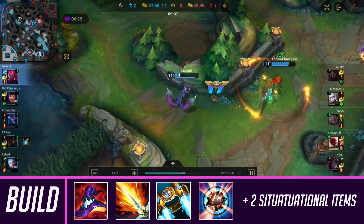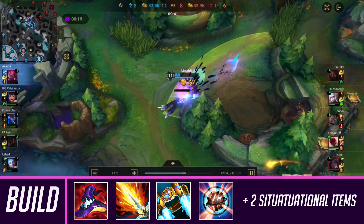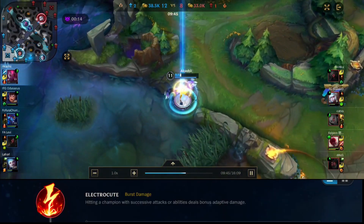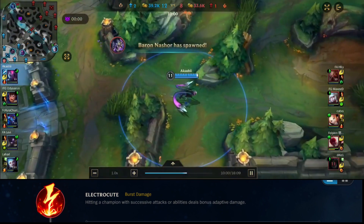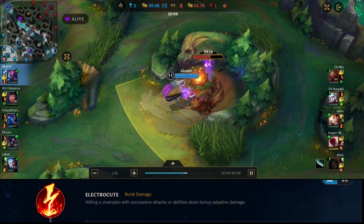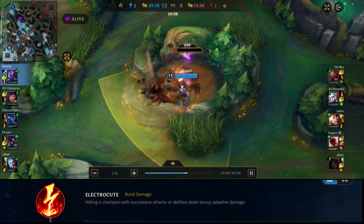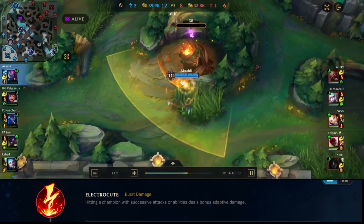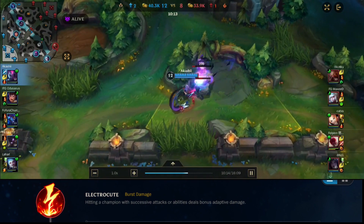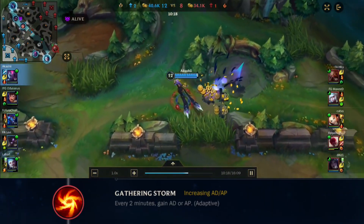For Evelynn's runes, the first rune you want to take is Electrocute. You can go Conqueror, but I personally like Electrocute better for her burst damage and the assassin playstyle. Electrocute tends to work better for that. However, if you're playing lane Evelynn and think you'll be taking more extended trades, Conqueror is okay as well — but Electrocute is better for burst damage.